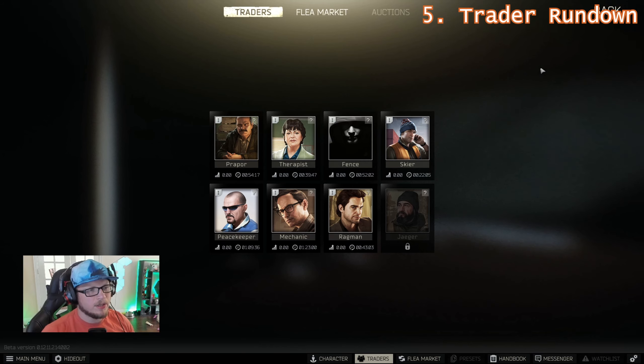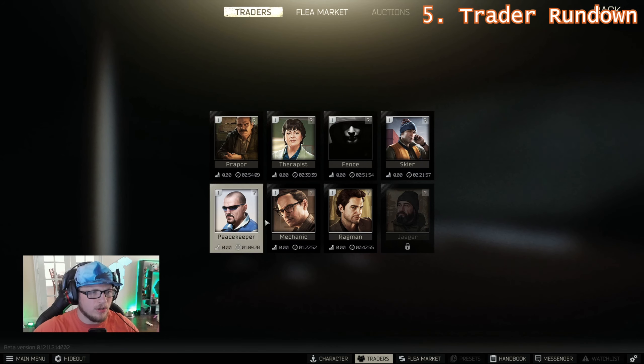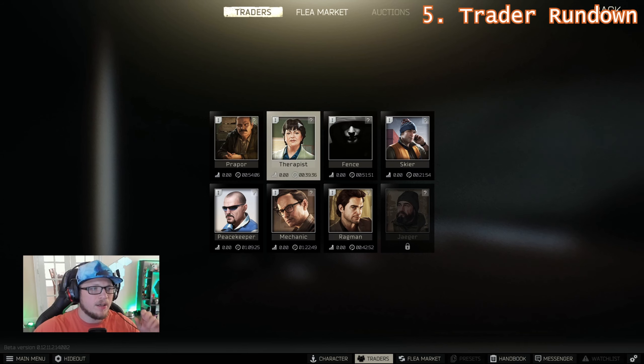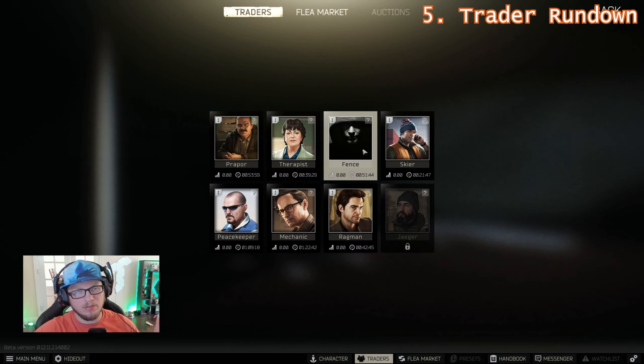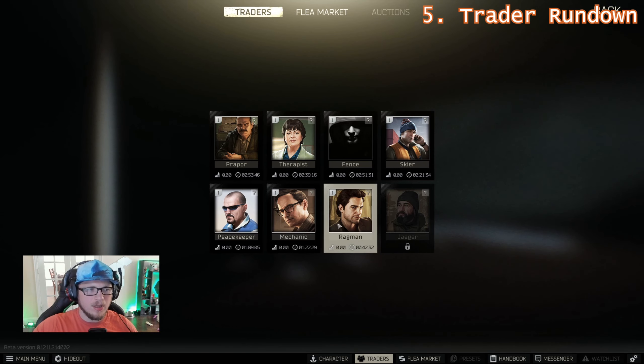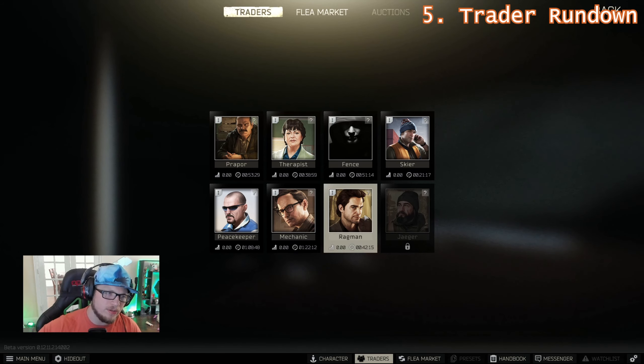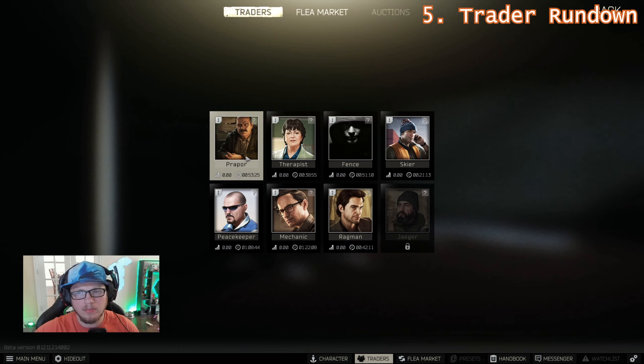Here's a quick rundown of the eight traders. Prapor sells grenades and beginning weaponry. Therapist sells healing items as well as food and water you might want early on. Fence is like a pawn shop — you won't use him much unless you're looking for something very specific. Skier and Peacekeeper are more weapons and gear. Mechanic is mostly about gun parts. Ragman handles early armor, bags, headsets and similar items. Jaeger has to be unlocked by doing a quest — you need him to buy melee weapons and more. We'll deal with traders in more detail later.